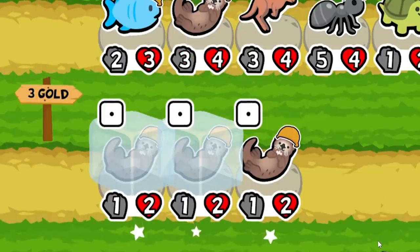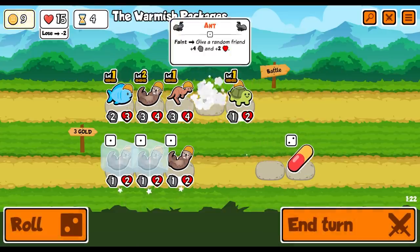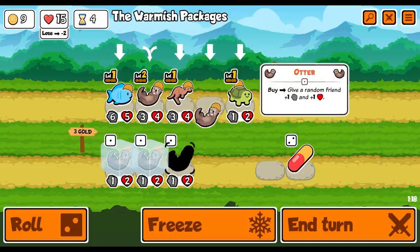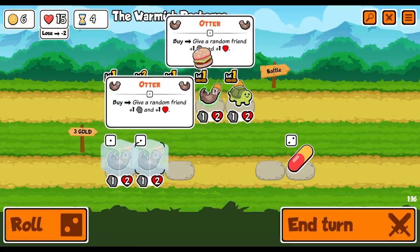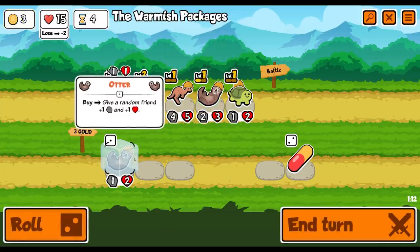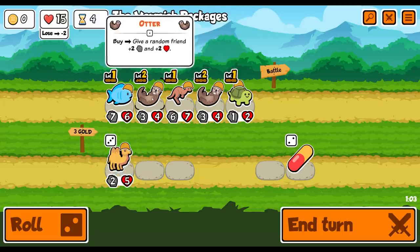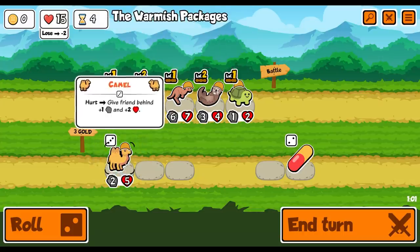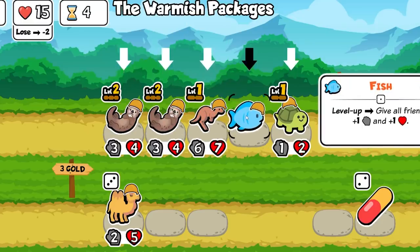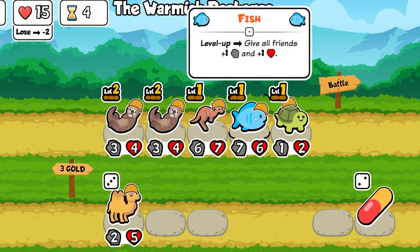Oh my goodness, what are the odds of that? I'm going to do that to the ant. And then we're just doing otters - so that's one and one to you, one and one to the fish, and then one and one - two and two to the kangaroo as well. And the next time we'll combine them and we'll get even more. I'm going to put the fish there just because he's got more hit points, so we might do like another hit compared to those.